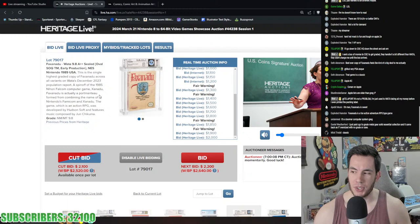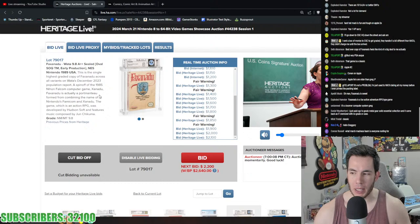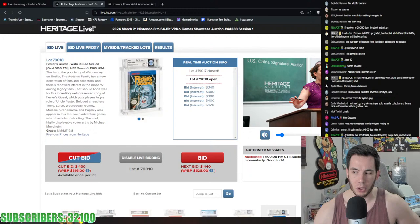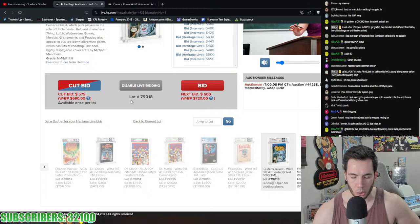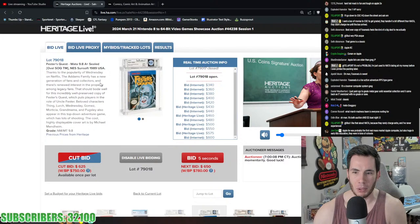Someone sent movies to CGC to get graded and they didn't charge until the box arrived. Someone paid CGC to grade Metal Gear Solid Essential Collection and it came back rejected — oversized with no grade or case. If you send in a big box, they cannot grade it. Only VGA still does big stuff. WATA and CGC can accommodate steelbooks and slip covers, but that's about it.